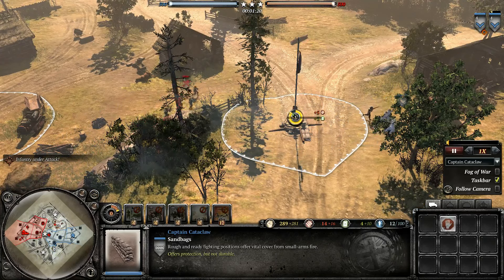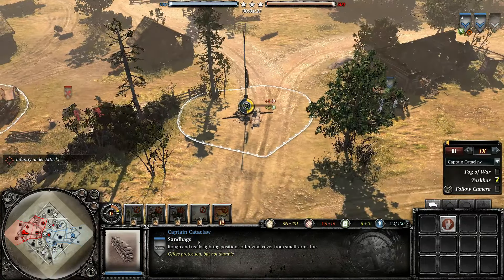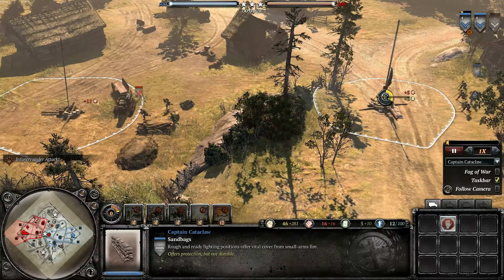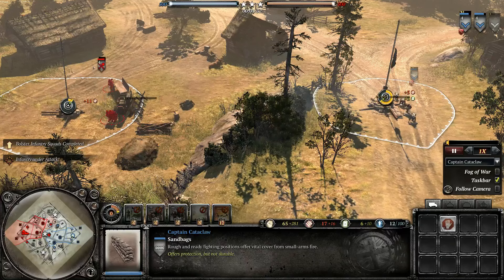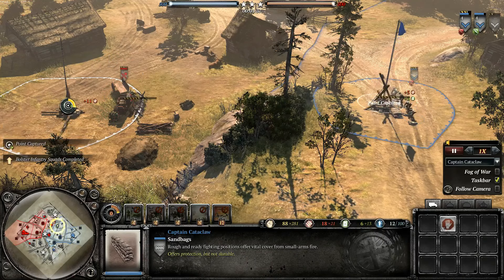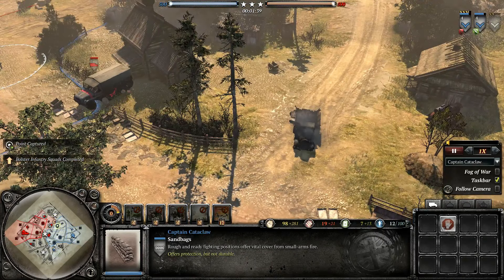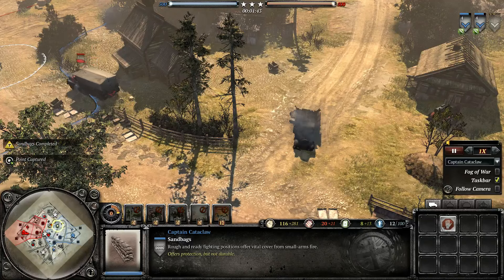It might be our first engagement — and it is our first engagement — the Storm Pioneers are chasing after an infantry section. The infantry section gets into some nice heavy cover and the Storm Pioneers retreat out. They took about the same amount of damage. I think the infantry section overall took a bit more, but nothing game-winning damage.